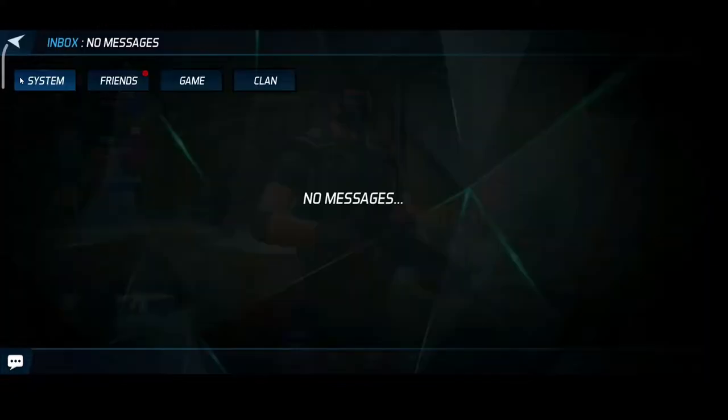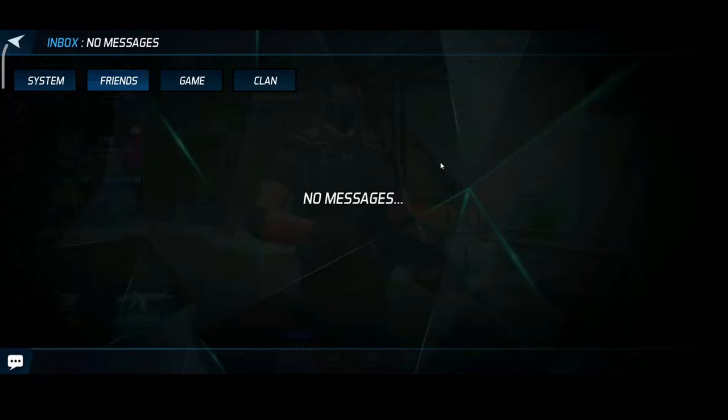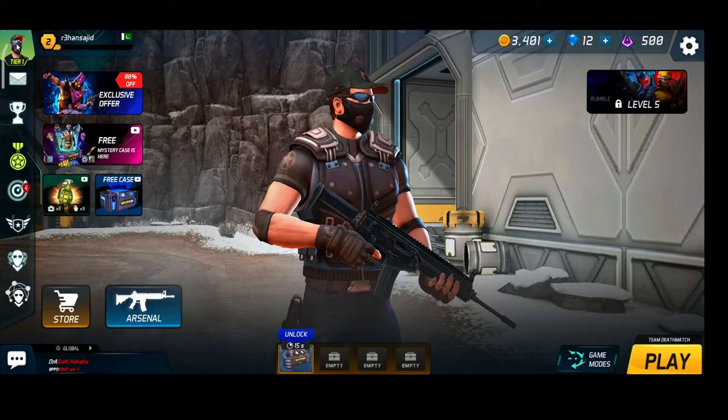If you want to accept any friend request, just click here on this icon, then go to Friends. Here you will see that Reda Shaheen has sent you a friend request. Just click on Accept. In this way you can accept a friend request.